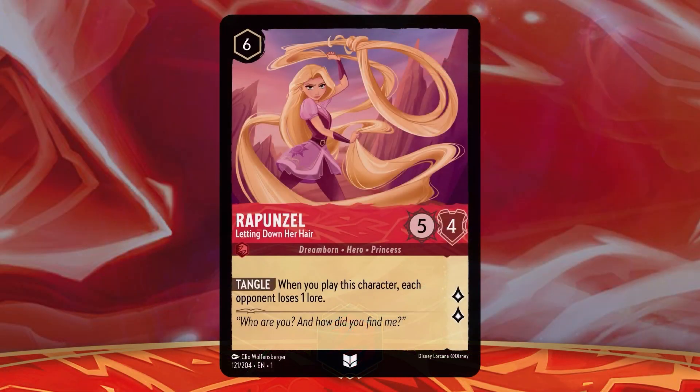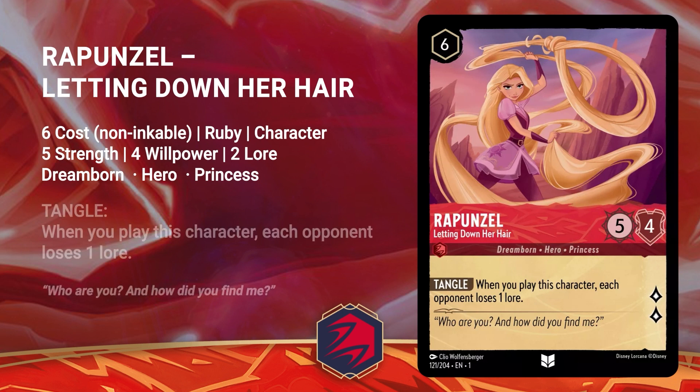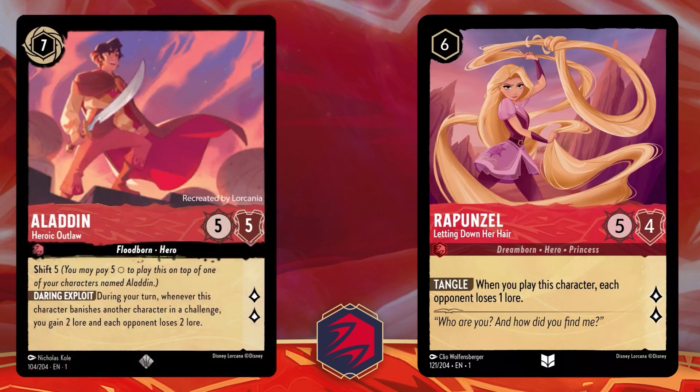Next up is Rapunzel, Letting Down Her Hair. She's a 6 cost Ruby character with 5 strength, 4 willpower, and 2 lore. She's a Dreamborn hero princess with the ability Tangle — when you play this character, each opponent loses 1 lore. The flavor text reads, who are you and how did you find me? Rapunzel is going to be a great card for a multiplayer deck. Right alongside Aladdin, both are high cost characters, but if you can bounce Rapunzel back into your hand with some current Emerald cards, your opponents will be in for a world of hurt.